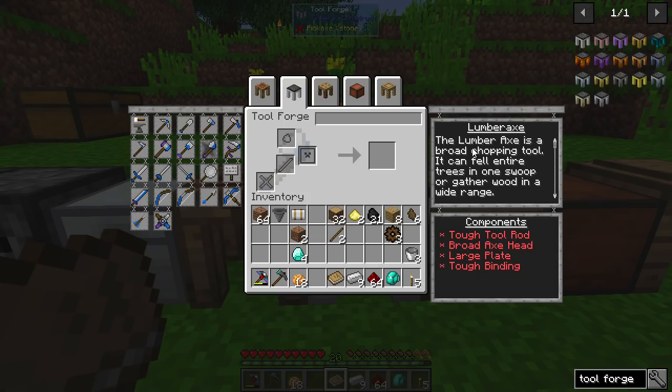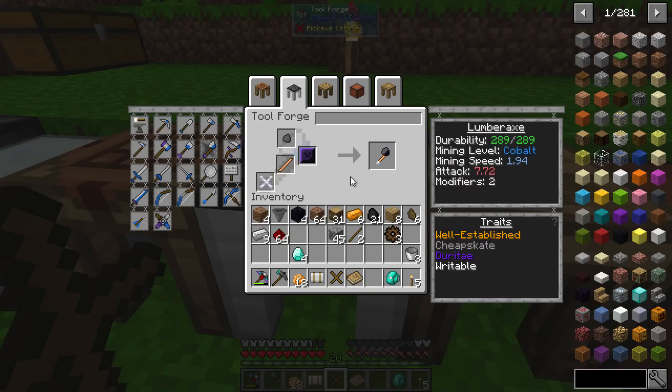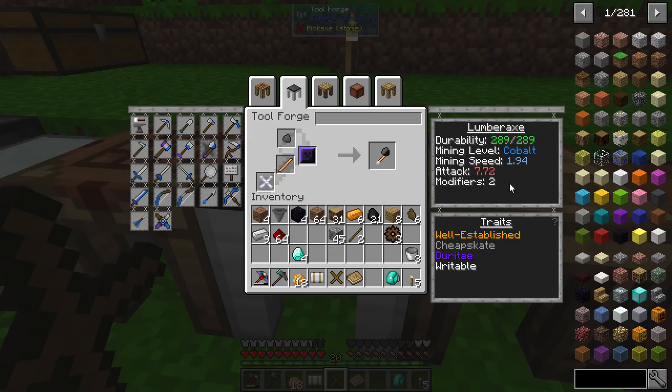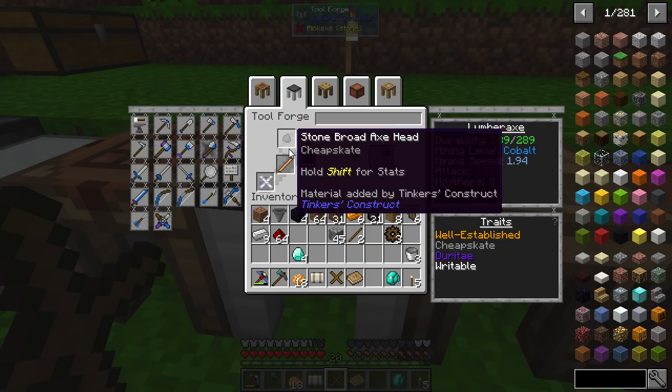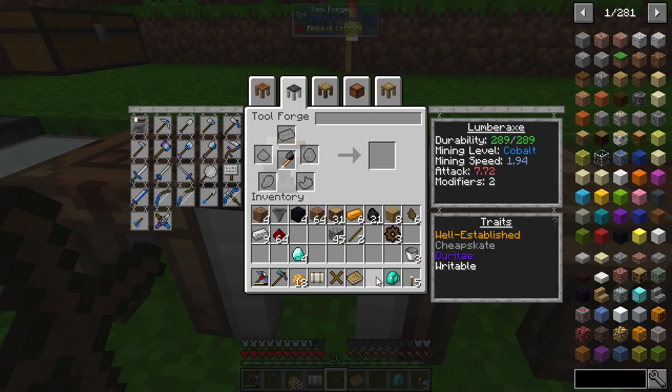What we're going to be making today is the lumber axe — it's a broad chopping tool. It can fell entire trees in one swoop or gather wood in a wide range. That's great. So we need a tough tool rod — not a standard one — a broad axe head, large blade, and tough binding. I'm going to get some stuff together to make that and we'll then make it. I've got a lumber axe now and what I've done — and you don't have to do this — I've gone for a copper tough tool rod, which gives the well established bonus of gaining additional XP, which is great. And I've gone for a large obsidian plate, which means your tool lasts longer most of the time. I've also gone for paper binding just to get an extra modifier, and just a stone broad axe head, which means we can repair it with cobble.